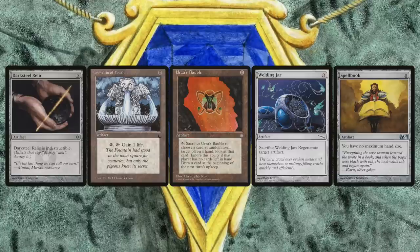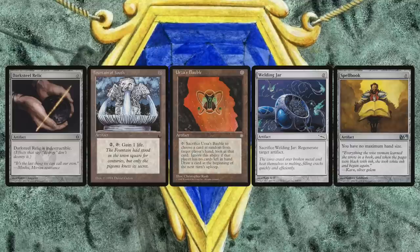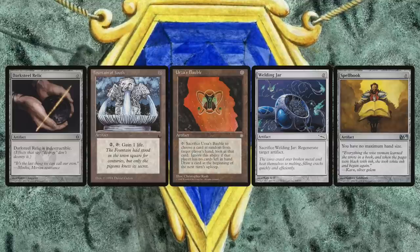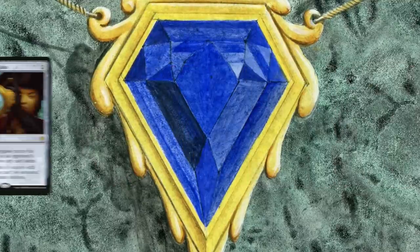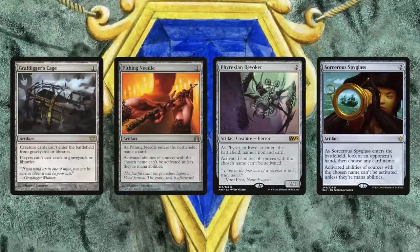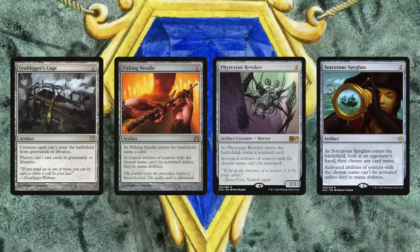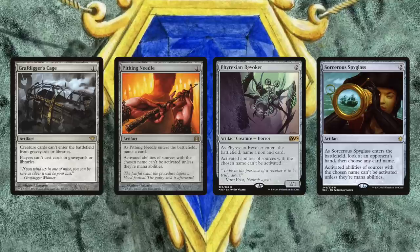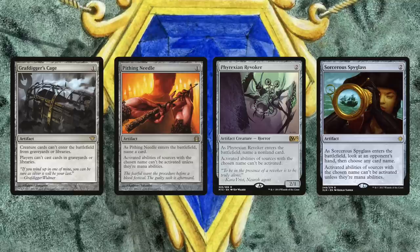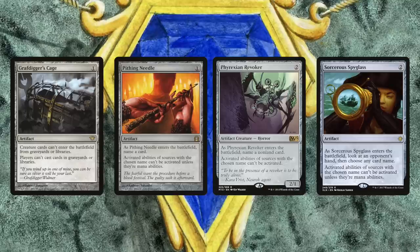For zero-cost artifacts, choose ones that give a bonus effect: Spellbook so we have no maximum hand size, Welding Jar can sacrifice to regenerate a creature, Fountain of Youth for life gain, and Darksteel Relic simply because it is indestructible. Remember that one- and two-drop artifacts with abilities will also tap for mana. To go along with our Winter and Static Orbs, we also run Graf Digger's Cage to shut down graveyard strategies, and Pithing Needle for specific threats — and Urza turns these into mana rocks as well, tapping for one blue mana.